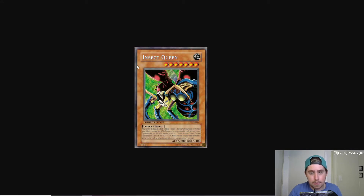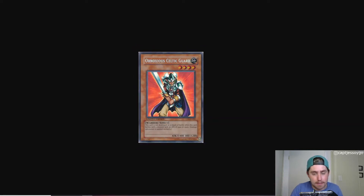The last two cards: Insect Queen — as it attacks and kills things, it generates tokens, but you have to tribute a monster to attack with it, so you generate a token and use it as tribute fodder. Not a great boss monster by any stretch. And lastly, Obnoxious Celtic Guardian — basically an upgraded Celtic Guardian that doesn't get destroyed by a monster with 1,900 attack or more. A good defensive wall if your opponent had a big beatstick on the board.